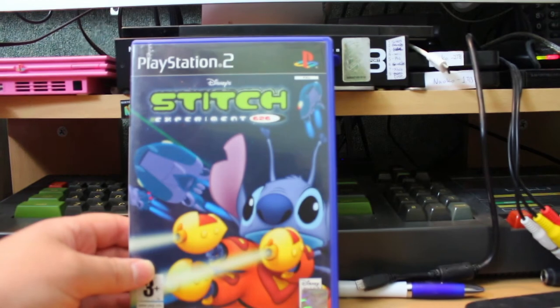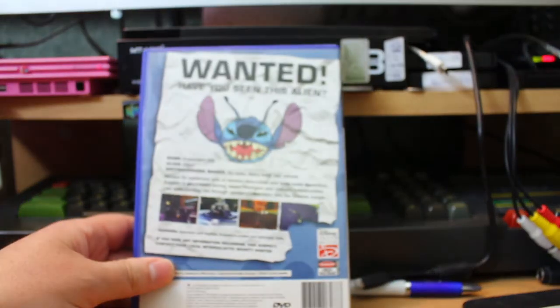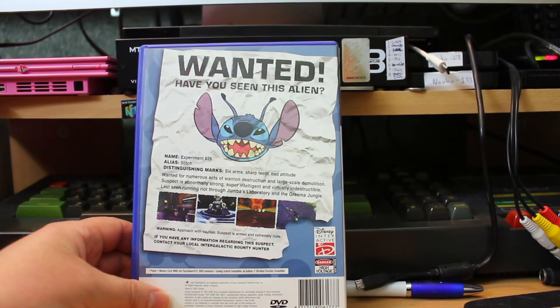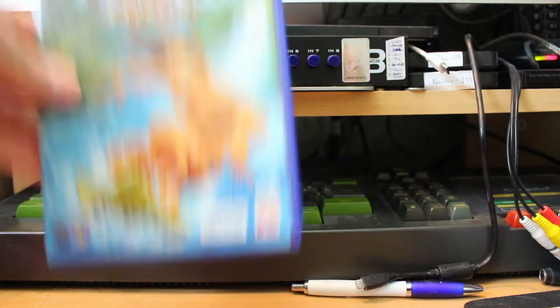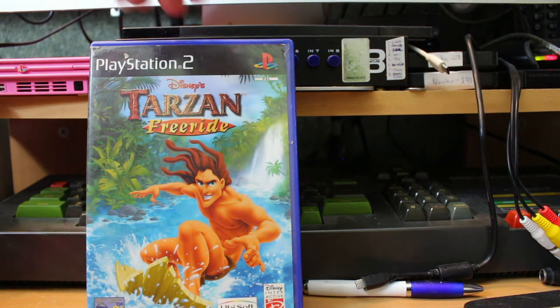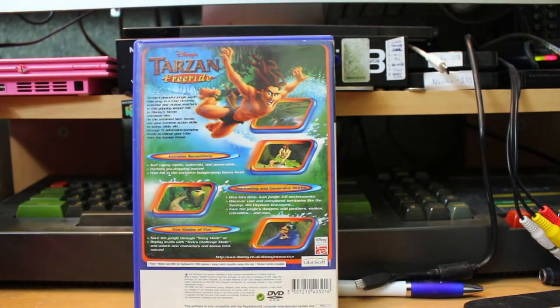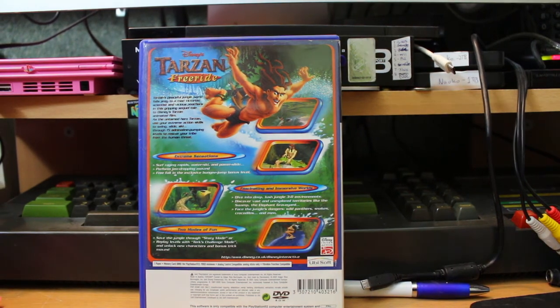I really did like Disney Stitch: Experiment 626 — really had a lot of fun with this one. It's a 3D action platformer, but it's a good 3D action platformer. Tarzan Free Ride is not a good one. It looks like it's going to be a kind of 3D action adventure but it just doesn't work — there's something missing. Wasn't a big fun one for me.